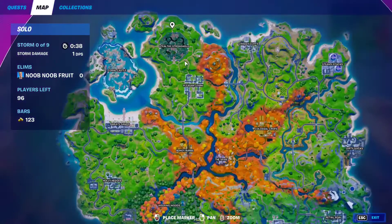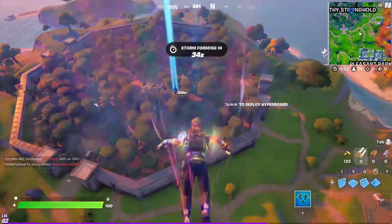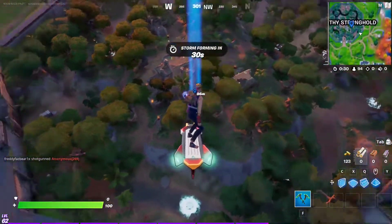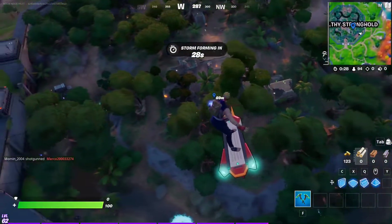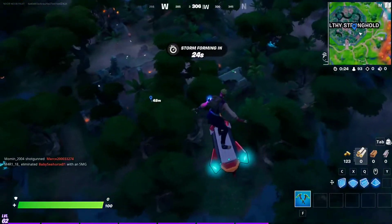Just make your way to Stealthy Stronghold, to this spot right here, right around here, and we're going to find the anomaly. This anomaly is pretty easy to do compared to the other ones.